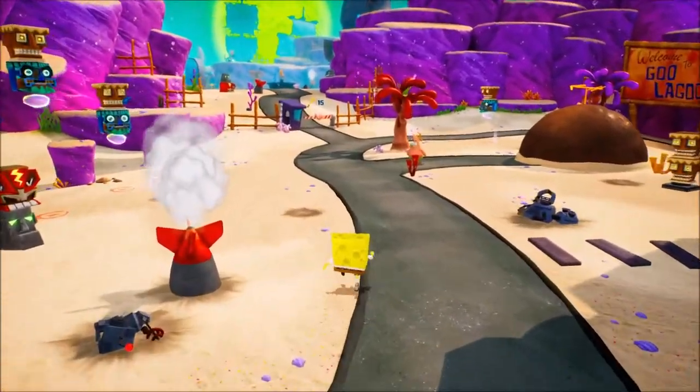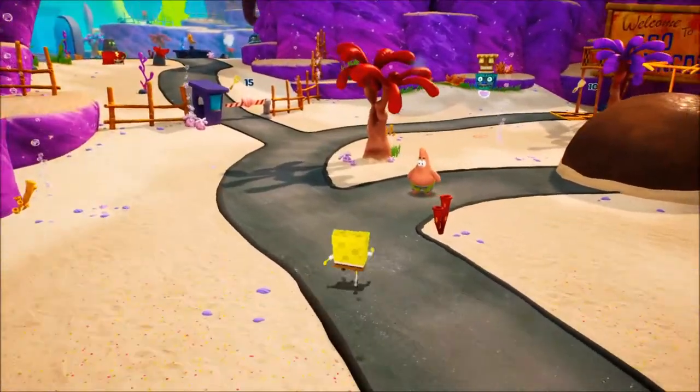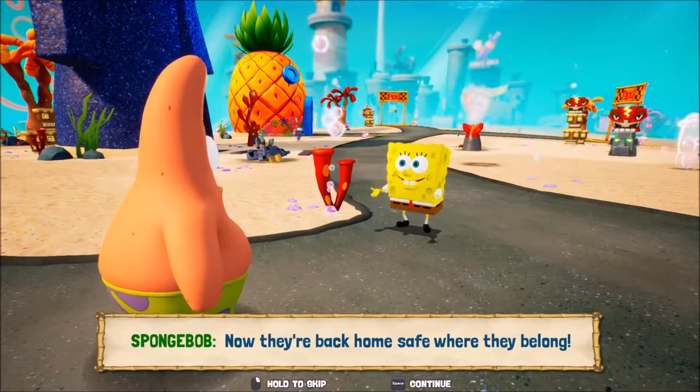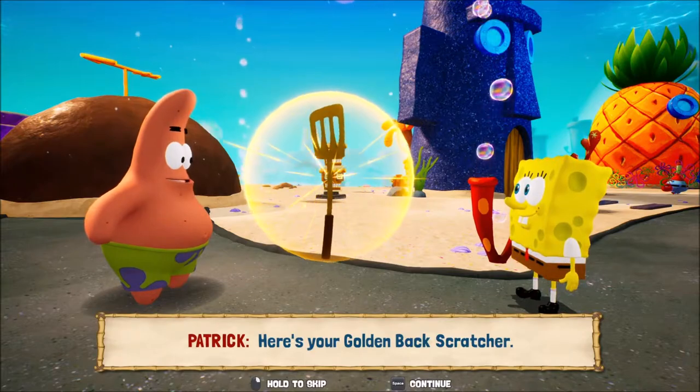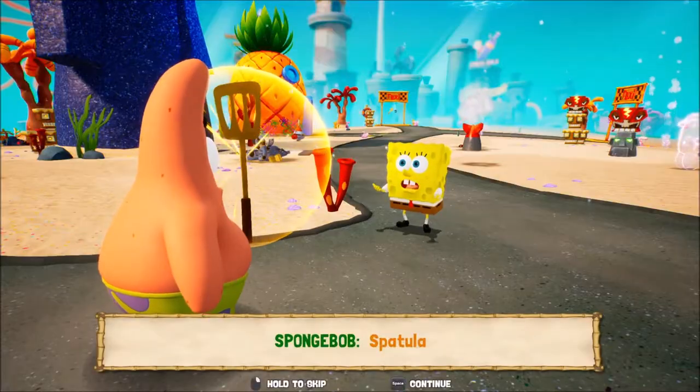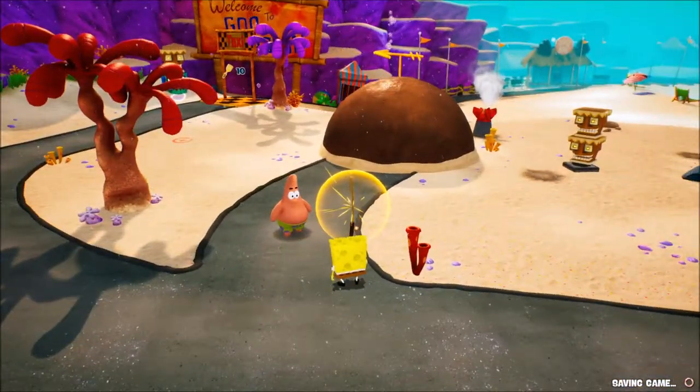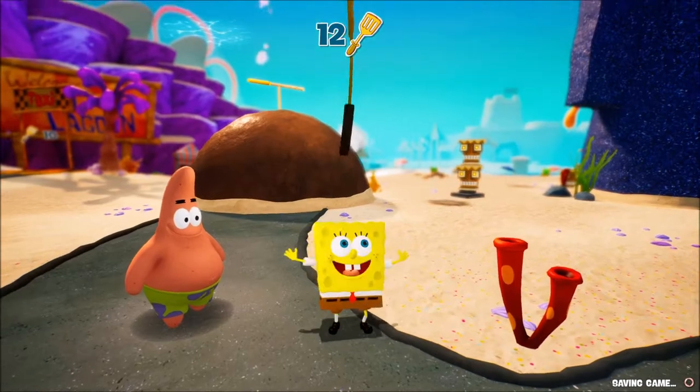Now let's go ahead and give ten socks to Patrick and get another golden spatula from him. Wow SpongeBob, you found some! Now they're back home, safe where they belong! Here's your golden backscratcher — spatula! I don't speak Italian. That's a wormy reference. Golden spatula number 12.